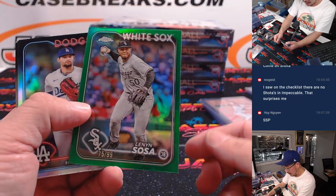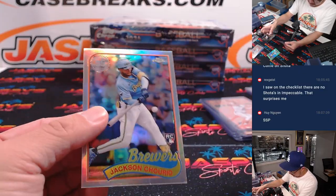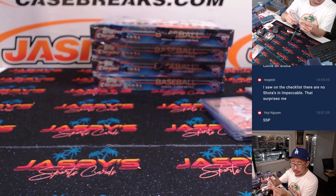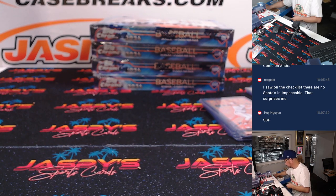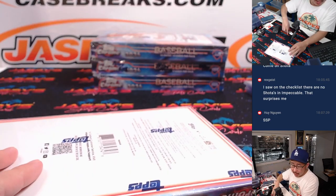There's Lennon Sosa to 99, and Jackson Churio insert refractor for Tristan and the Brewers. Alright, another box — so far, so good.